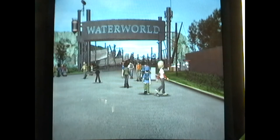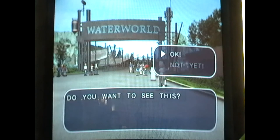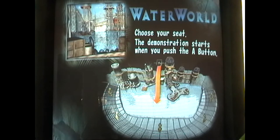Apparently she dropped a cell phone. How do I talk to Woody? Welcome to Waterworld — you can see the demonstration of the climax here. Choose your seat to see the demonstration. It starts the climax scene and you are seated. All this literally is — it's not even the actual full-on Waterworld, it's just a demonstration of the climax. Why don't they just put the whole thing on the disc for us to watch later, instead of just these dumb perspective points? Why is it still fake, and why is it just a demonstration?